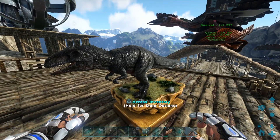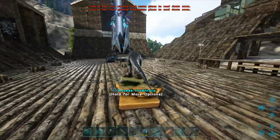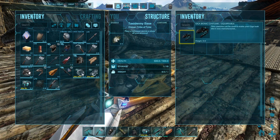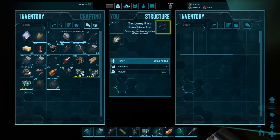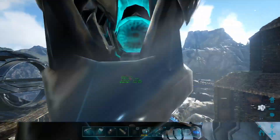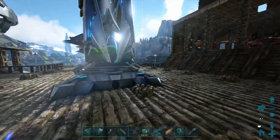The next tip involves the giga statue. If you get a taxidermy base and a giga — tamed or wild — you can place it on the base. Then if you have the bionic skin for the giga (there's a video on how to get that by defeating the Center bosses), you apply the skin and it creates a full-size giga even though nothing is actually there. You can use this in PvP to bait someone into thinking there's a real giga.